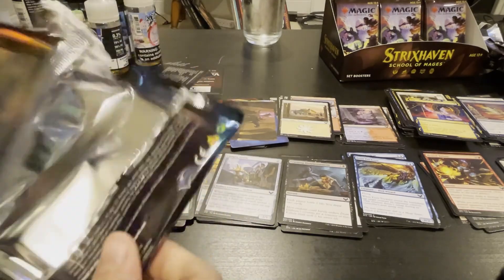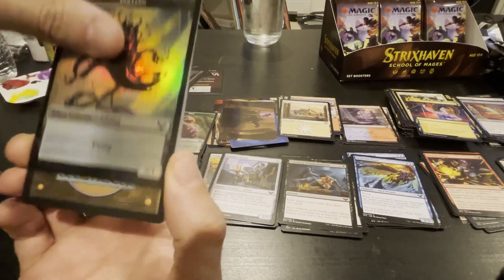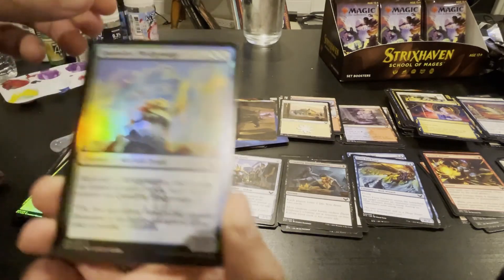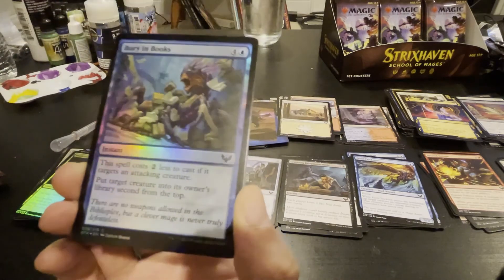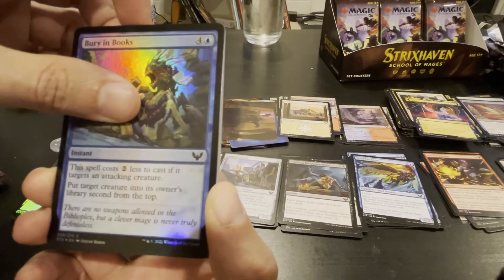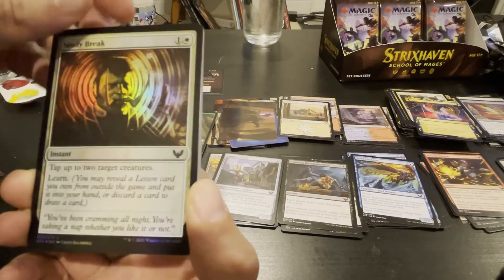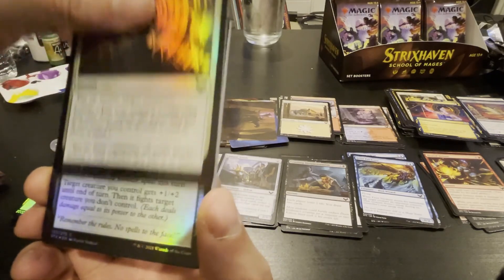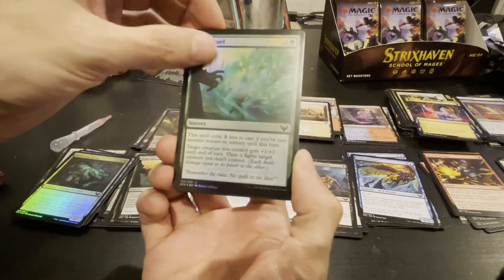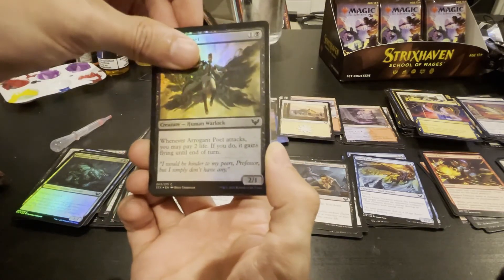The Electrolyze — I'd like the Electrolyze, even though it's not a money card. Here's the inkling. Pledge Mage. Varying Books — two less to cast if it targets an attacking creature; put target creature on the opponent's library second from the top. Tap up to two target creatures and then learn stuff. Spell costs two less to cast if you've cast another instant or sorcery.